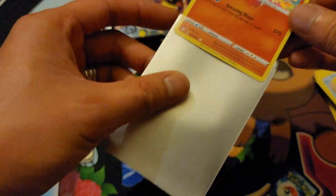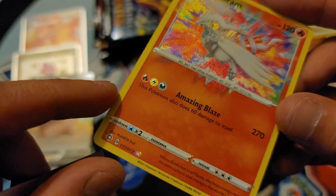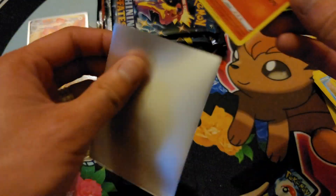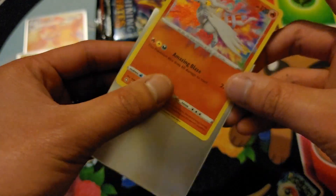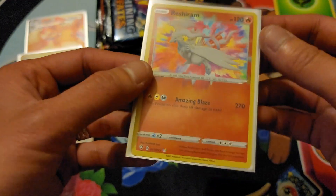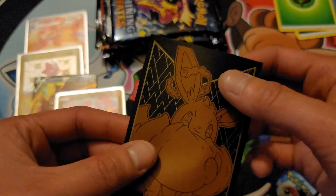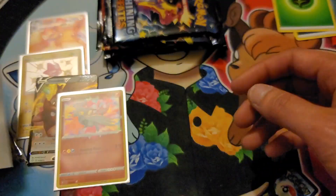Amazing Blaze — the energies here are like full art. That's pretty cool. Amazing rare Reshiram. But for some reason, I kinda don't like these sleeves — there's something different about them. They don't feel like regular Pokemon sleeves, but obviously they are Pokemon sleeves.